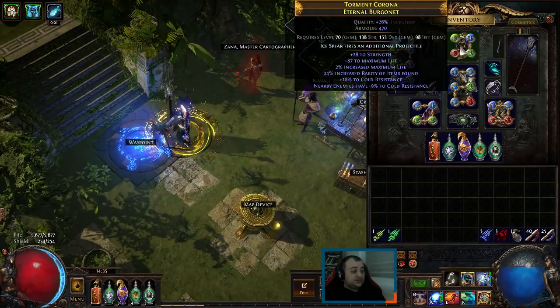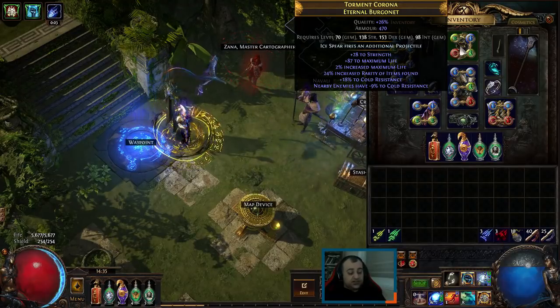For the helmet, I picked the Ice Spear enchant — fires an additional projectile. Very strong.